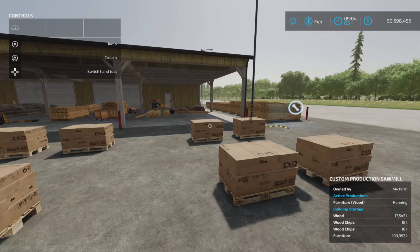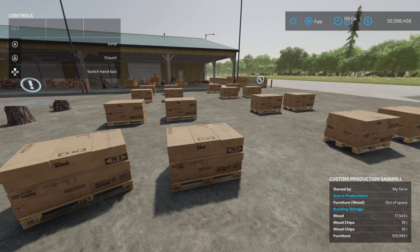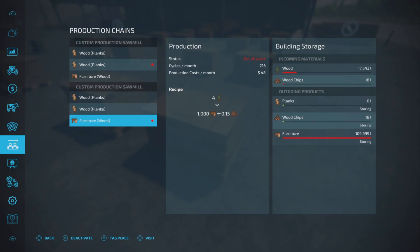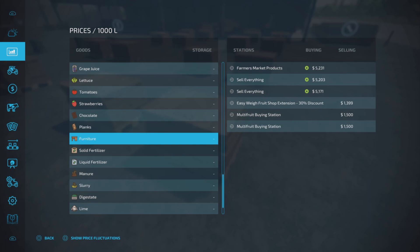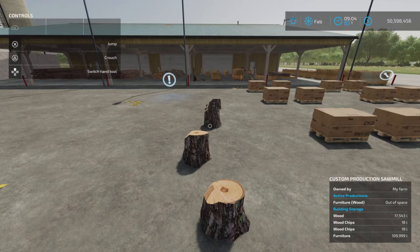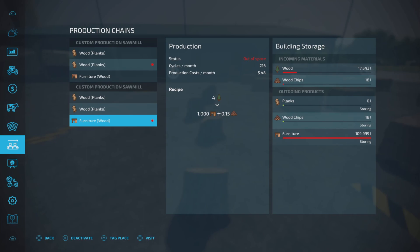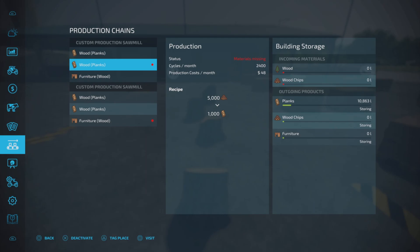One, two, three, four pallets out here — 16,000 more — so somewhere around 120,000 liters of furniture total. My math is terrible, but what is furniture worth? About $5,000! So we're looking at over half a million dollars worth of furniture in a month with just a few trees — and we still have so much wood left in there. This is ridiculous.